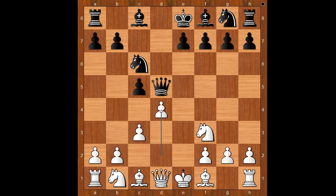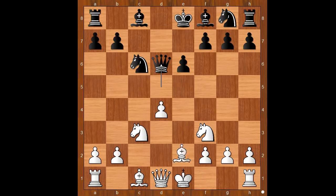Is this the Alapin variation? c takes on d4, c takes on d4, e6, knight to c3 attacking the queen, queen to d6, bishop to d3, knight to f6.